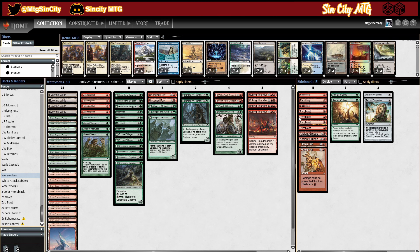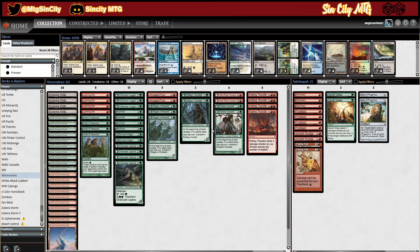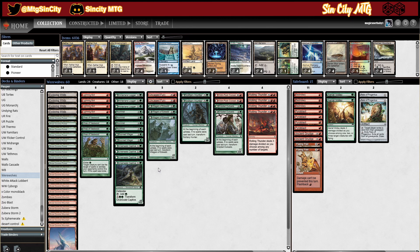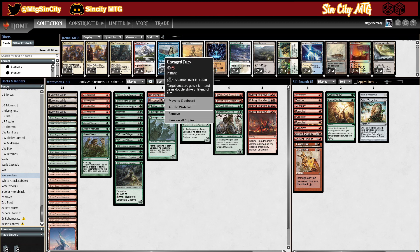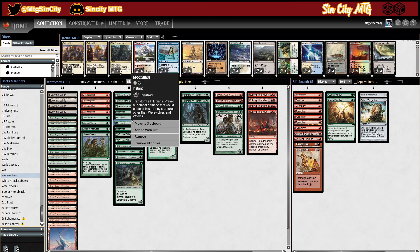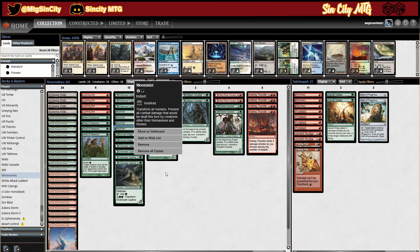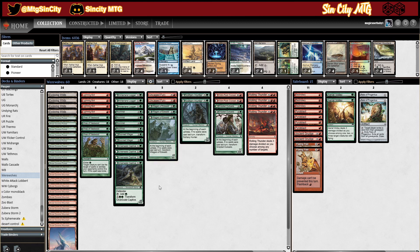Today we're gonna play some werewolves and beat people's faces with it. We played this deck about a month or two before. We're trying to play a bunch of efficient creatures for werewolves and use those abilities with cards like uncaged fury to kill them out of nowhere. Moon mist allows us to transform all our humans into werewolves, and it's also a fog effect — except for werewolves — so that's pretty cool.